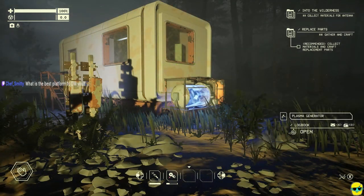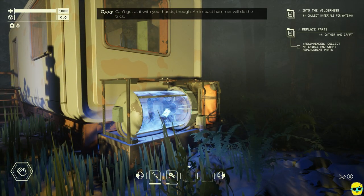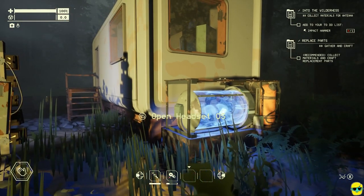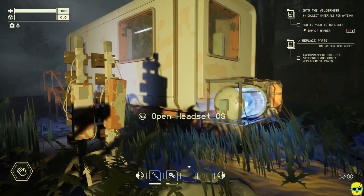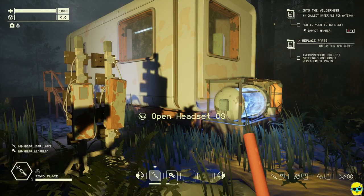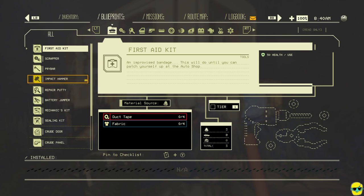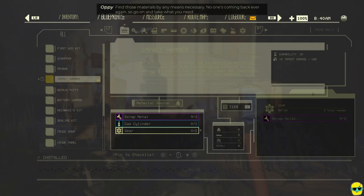Sodium vapor light. Plasma generator — there it is, looks like it's ripe for the picking. Can't get at it with your hands, though. An impact hammer will do the trick. So I need to use my impact hammer, which is not what I have. Let me open the headset — blueprints — impact hammer. Pin it to the checklist. We need this to take stuff apart, apparently.